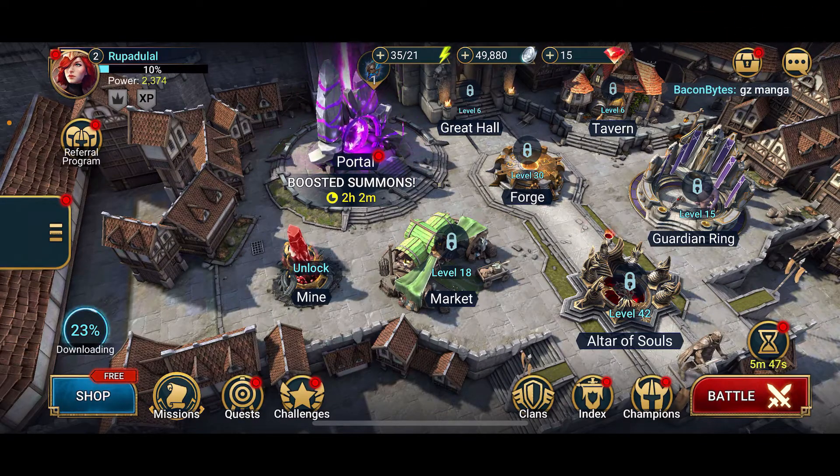If you want to get void shards in Raid Shadow Legends, you can do it by completing certain events or quests, or by simply purchasing them from the in-game store. Make sure that you are inside the main home page of Raid Shadow Legends.